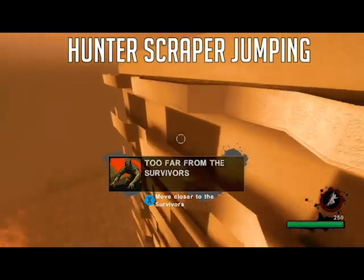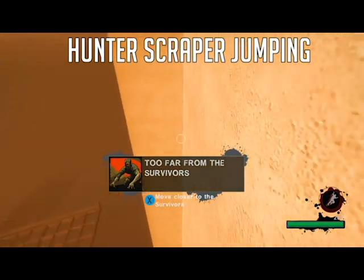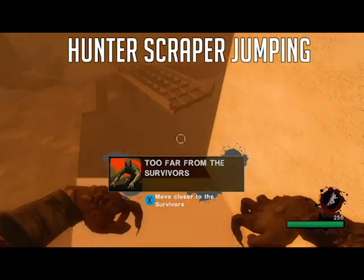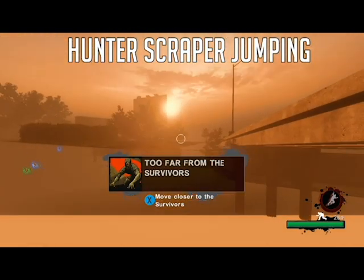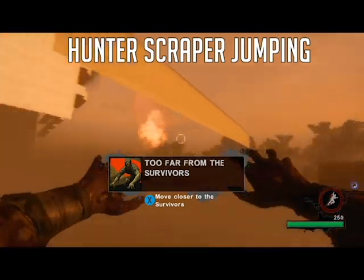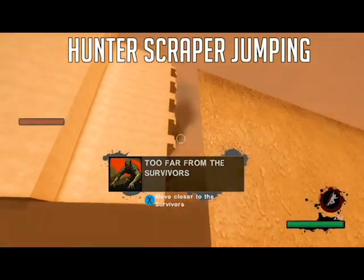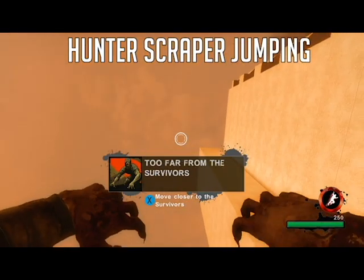This can be used on any map as long as there is a long vertical wall, whether it's physical, invisible, whatever. As you can see I'm getting outside the map where not all the textures were rendered, but I can't go out too far. The only way to get back out is either by going into spawn mode again as the hunter or using that trick once more and scaling the wall.